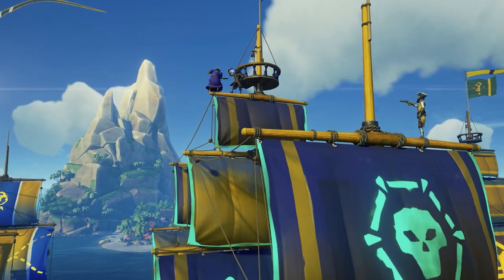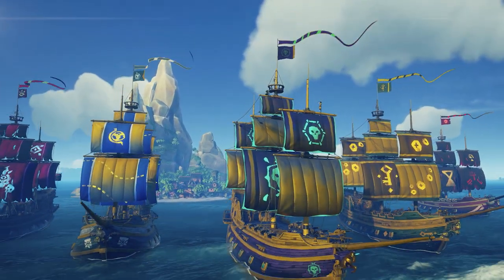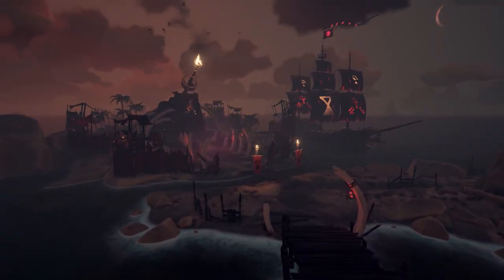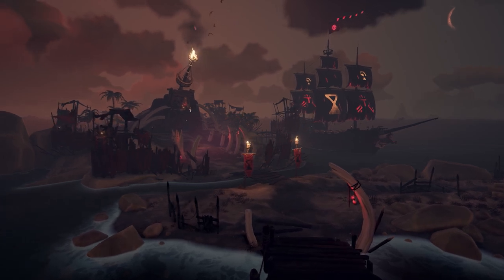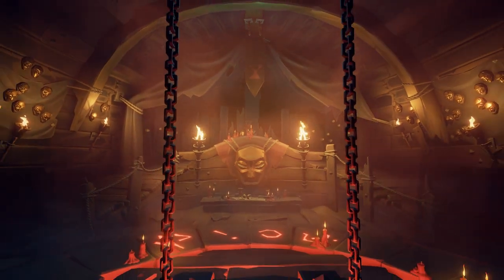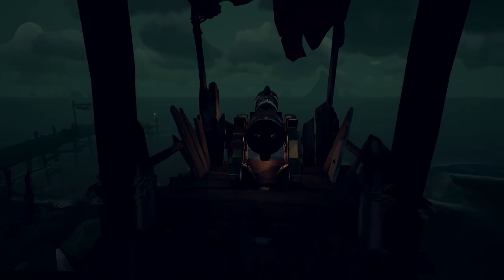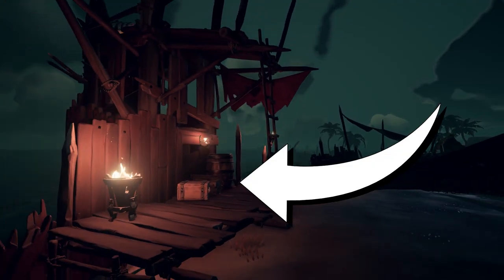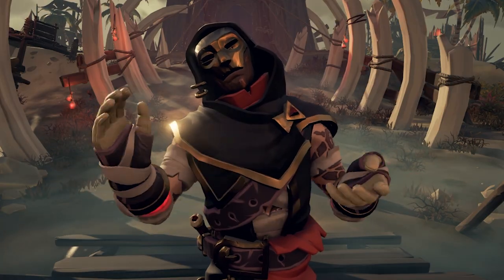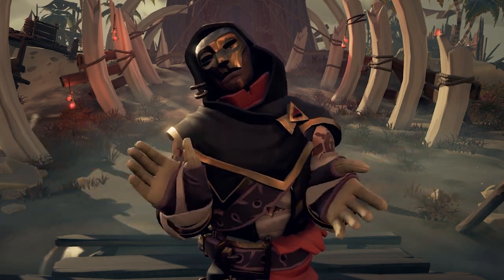For an in-depth breakdown on how the new Emissary system works as a whole, check out my other video by clicking the link in the description. With the new Sea of Thieves update Ships of Fortune, we finally get to see the completion of the Reaper's Hideout in all of its glory. Just look at this place — it is beautiful in a terrifying kind of way. It's also completely stocked up and ready for fighting with cannons and ammo boxes throughout the hideout. This will allow your crew to defend your position against anyone who may be trying to turn in their treasure. As I always say, shoot first and ask questions later — take what you can and give nothing back.